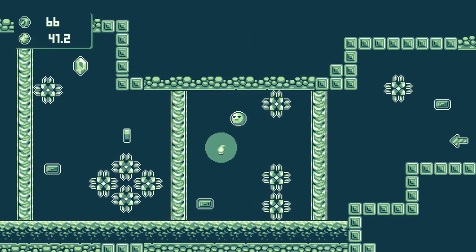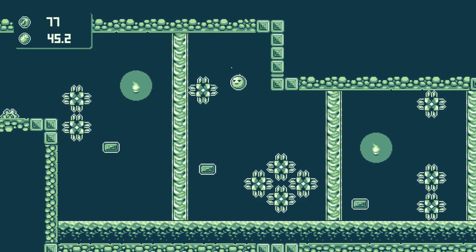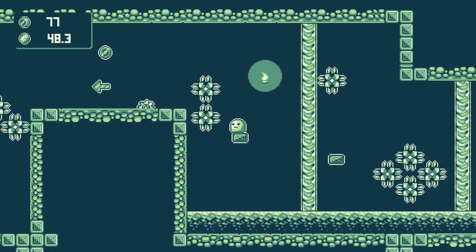Grab this square of coins, double jump through the gap, and land on this block. Another one to get to this one. Double jump up here to grab the gem onto this block.